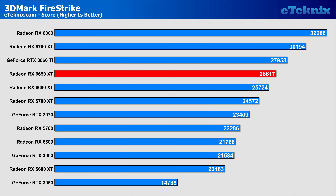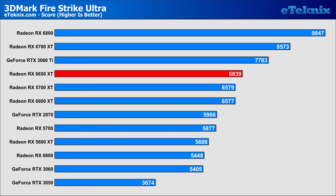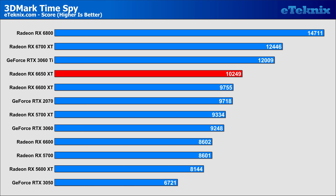Starting with 3DMark Firestrike, and straight away we see an increase over the 6600 XT. Sadly, it's only a 3% increase, so nothing a small overclock wouldn't help you achieve instead. The card, even with its faster speed, still fell behind the 3060 Ti. Moving over to Firestrike Ultra, we see a similar story of around 3.9% over the 6600 XT. The RTX 3060 Ti still storms ahead by quite some margin, but it is good to see the 5700 XT still holding its own for an older generation card. When looking at 3DMark Time Spy, the increase was slightly larger at 5.9%, but nothing to really shout home about.